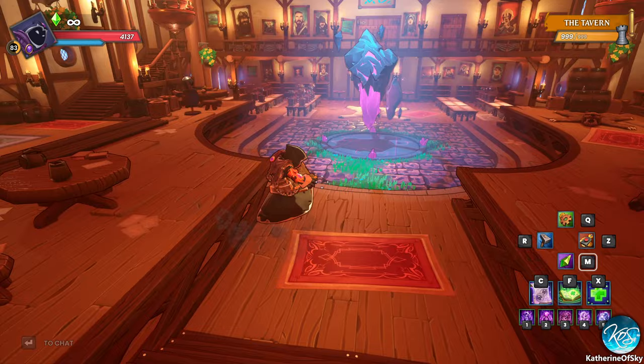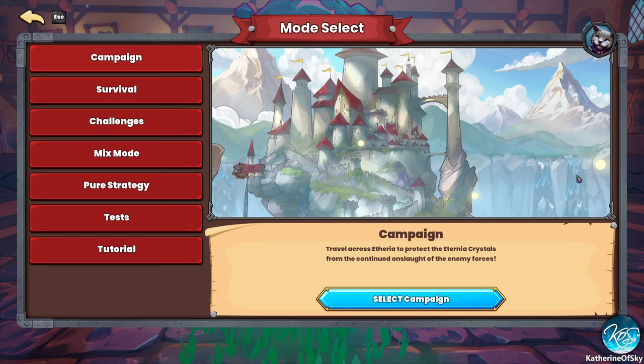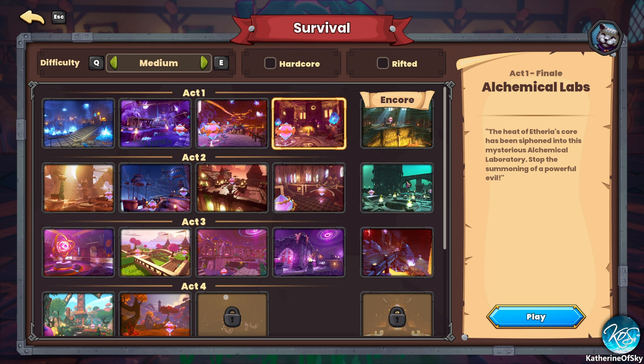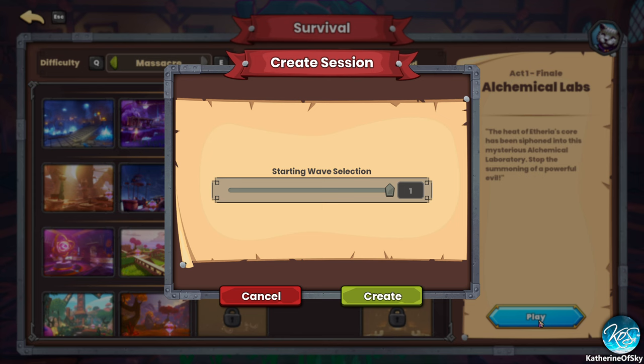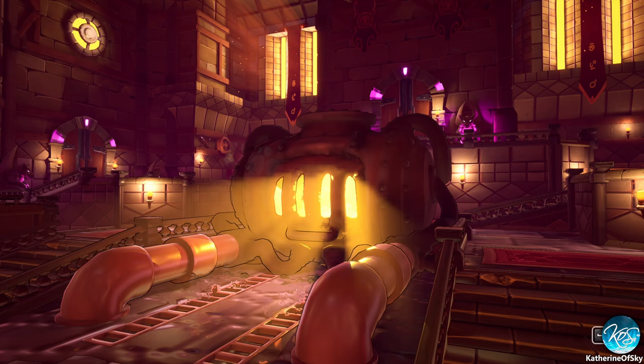So I looked into what was the best farming place, and apparently the best weapon in the game comes from Alchemical Labs. I have not played this on Massacre yet. We'll play Rifted Massacre, and the weapon is called the Soul Focuser. Apparently you can get really good armor from this map as well.